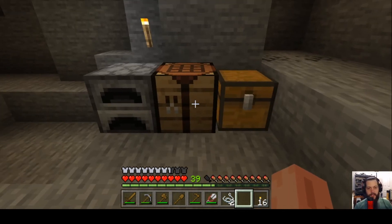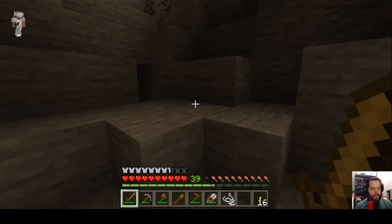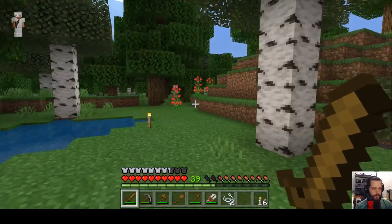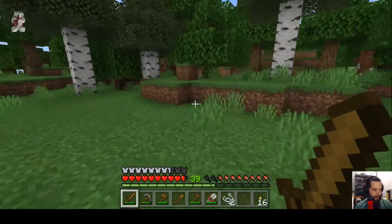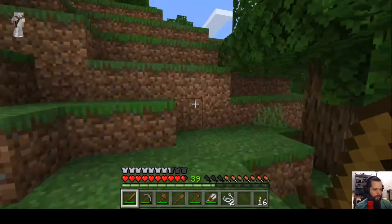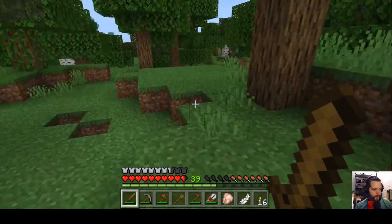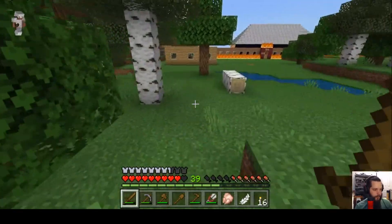Once you have these basic necessities, use your sword to attack friendly mobs outside for food. It could be a sheep, pig, or cow — you'll get a bit of meat. Watch out for enemies hiding in shade. A chicken dropped some raw chicken for us — now run back home and away from any hostile mobs.